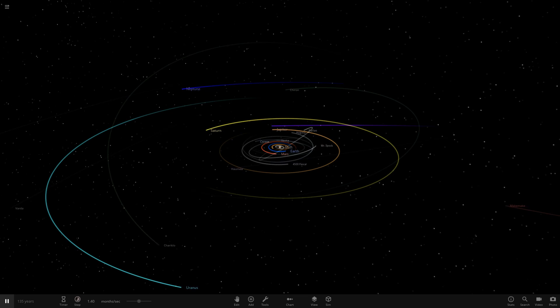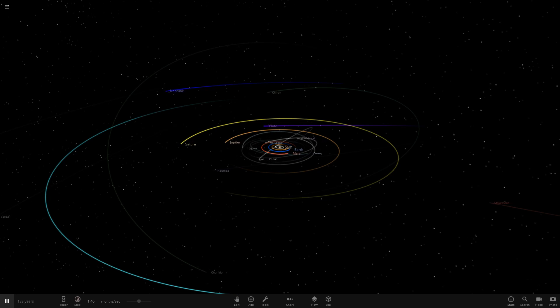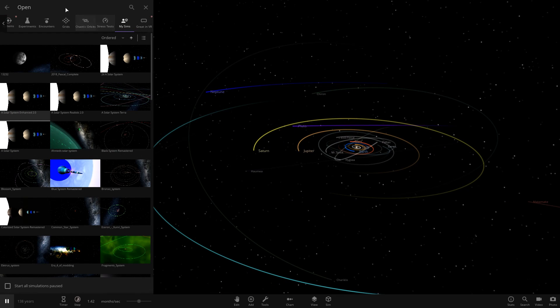Hello everyone and welcome back to another Universe Sandbox video. Today we're doing another episode of checking out one of your solar systems. We have got one system from the user GreenSpaceDorito in Discord - a massive thank you to them for sending this in. It's called the Isaron Elunry system, sorry if I'm saying that wrong. So let's get straight into this. We are on part 136 today.